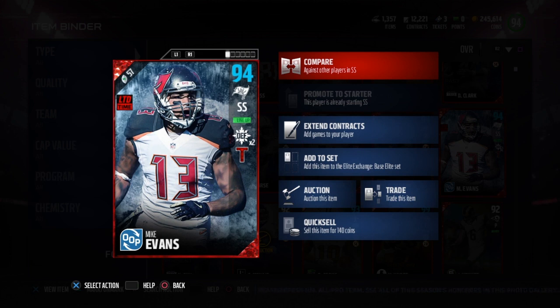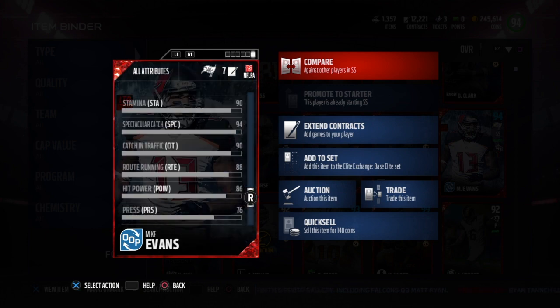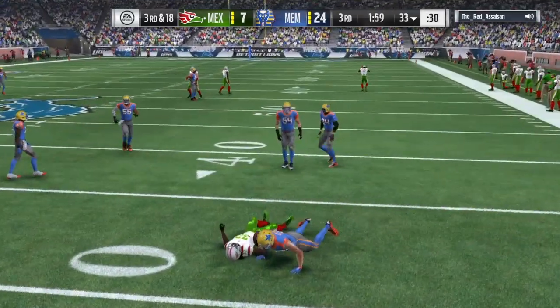Which brings us to out of position Mike Evans. I do have some chemistry boosts on him, but without them he's going to be just fine. He's not that fast at 89 speed, but at 6'5" with 92 zone, that is very useful. He immediately reminded me of Paul Krause — a strong safety that's very tall with very good zone, though not the best tackle rating. That said, his tackling concern did not show up.